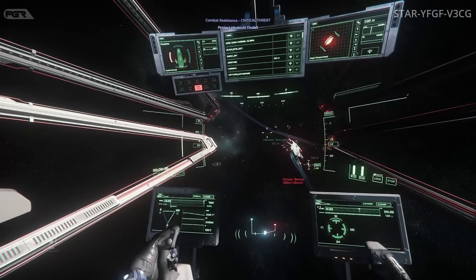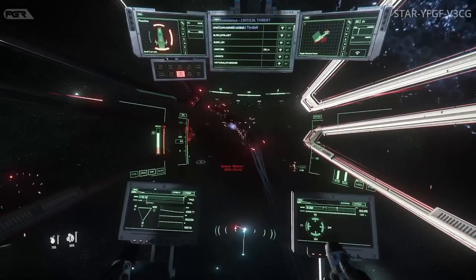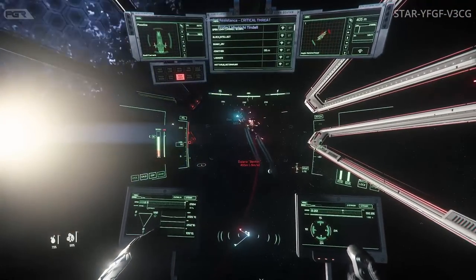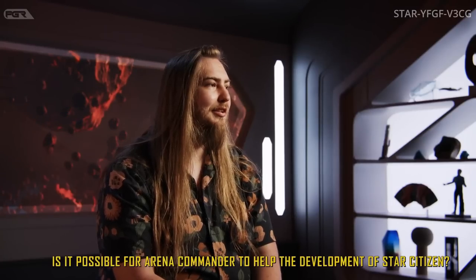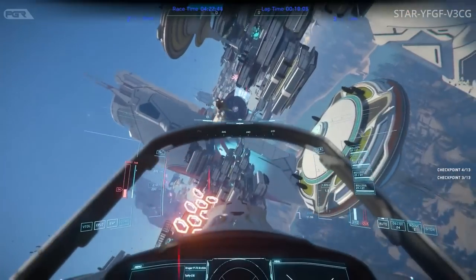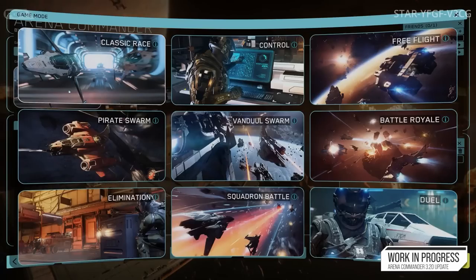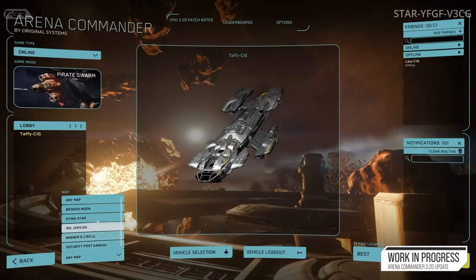Next are new contract manager features. It says 'view, accept, and create contracts,' so players will be able to create their own contracts. You can create new beacons and specify distance. There's an 'illegal mode' for the contract manager, which is interesting. There will also be beacons, accepted history, offers, quick sort, reward, and a search function for names or rewards.